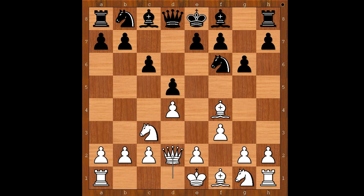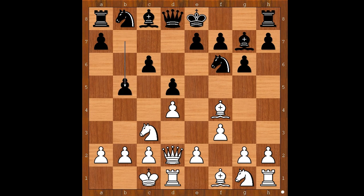g6, queen to d2, bishop to g7, and Nicholas Ljube castled queenside. b5, bishop to h6, bishop takes bishop, queen takes bishop, b4 — attacking the knight.